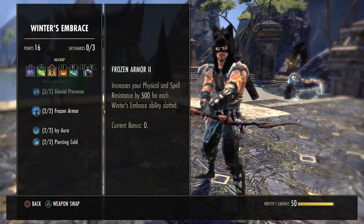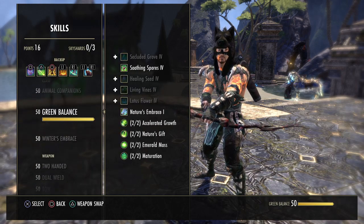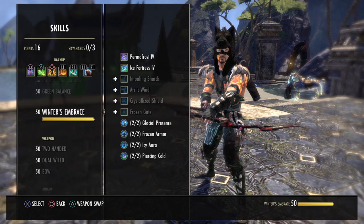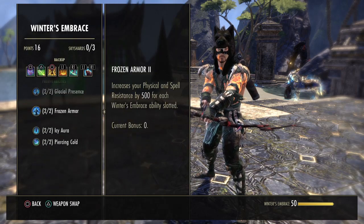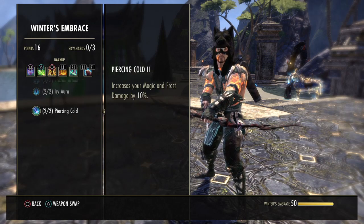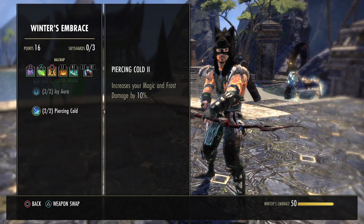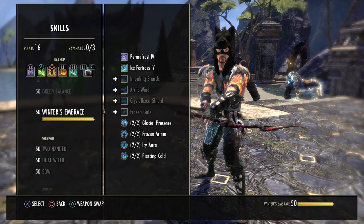Try to get all skill lines up to 50 if you're just starting out with a Warden — the game keeps changing and one of these heals or ice damage skills might become very strong in a future patch. The snare immunity passive reduces snare effectiveness by 15%, so definitely grab that. Icy Aura is the only Winter's Embrace passive that's useful for us right now. The magic and frost damage increase isn't important currently since we're not doing magic or frost damage.